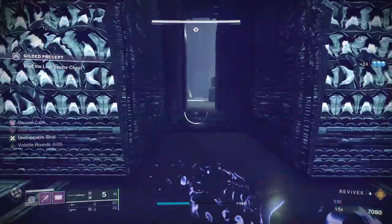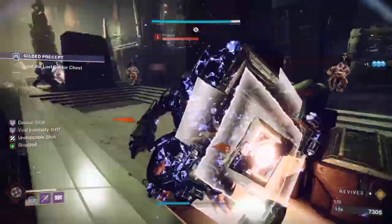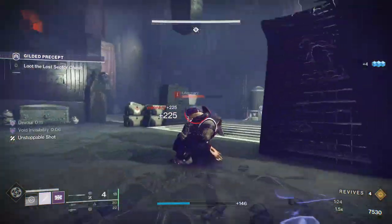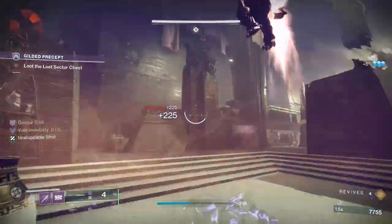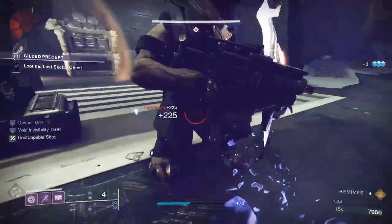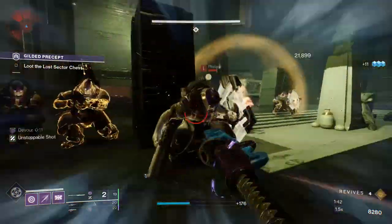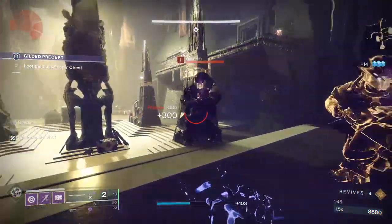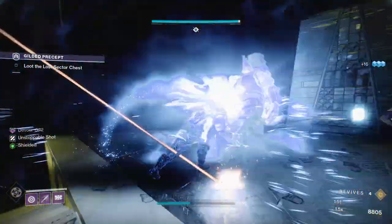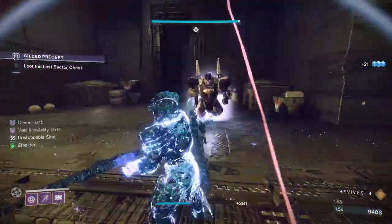Now this next room is the most difficult part of the Lost Sector. When you first come in here, you're going to shoot at the nearest cabal just to start the process. We're just going to double glaive everything and finish them. You see this gives us invis, it procs our devour and we have an overshield — really solidifying that whole process. We'll just finish all of these ads until there are these white glowing cabal. Kill them and that's going to give us some orbs to proceed to the next room.